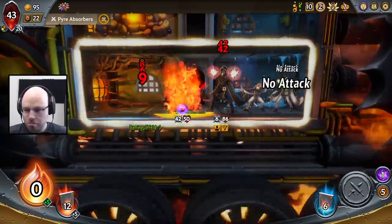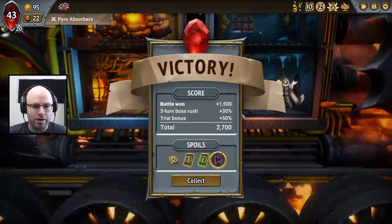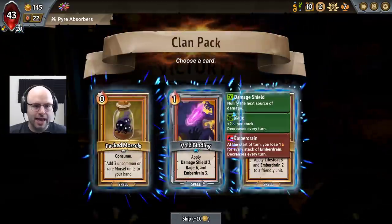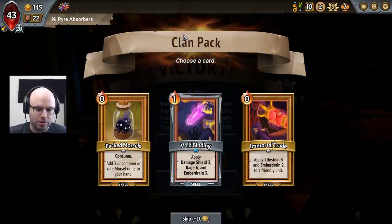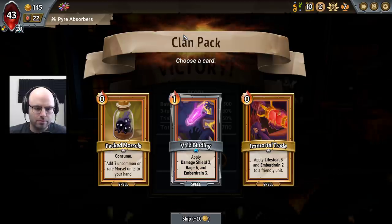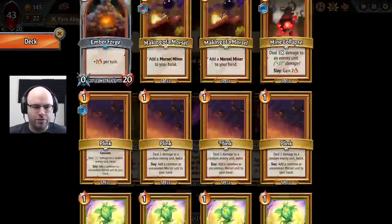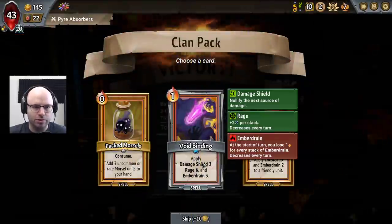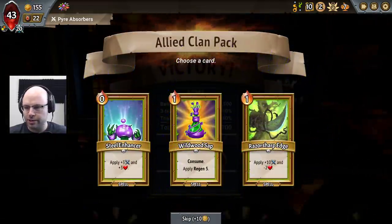It wouldn't be the worst idea to get some extra status effects on our champion. Do we need more cells? I don't think so. Immortal Trade is a status effect, but we don't want Ember Drain to come with us. So it's interesting. Right now, we don't suffer for finding a way to make more morsels, so I kind of think this is a skip — but it's going to be a controversial skip. I acknowledge that greatly.